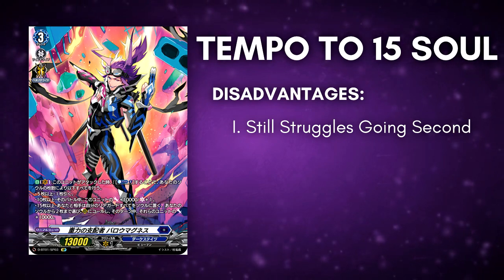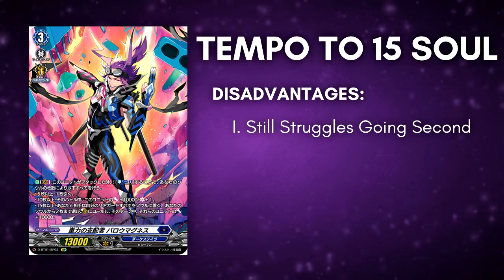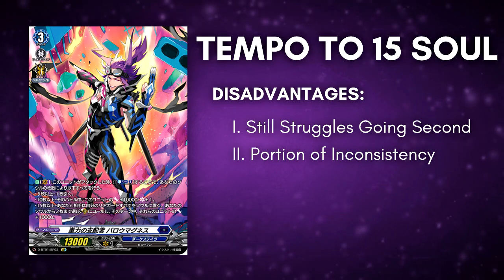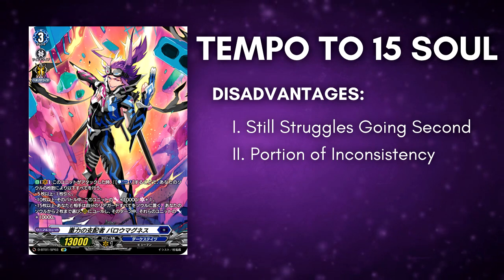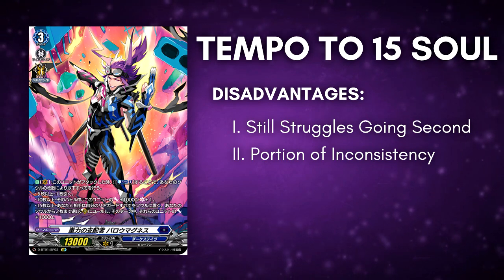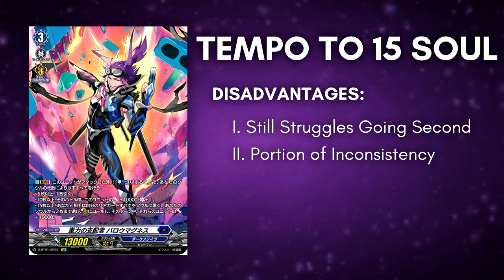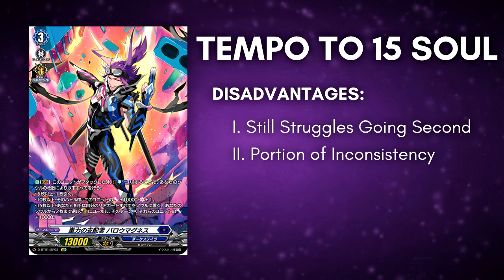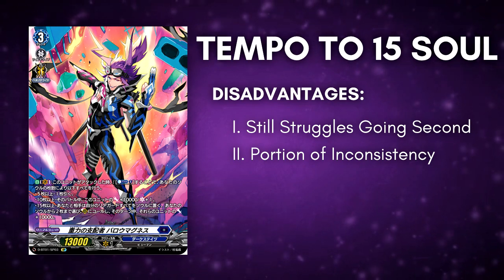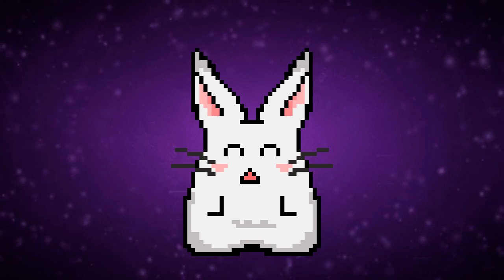Another disadvantage is that it still has a portion of inconsistency reaching 15 soul. This play style can afford to run non-soul charging cards, which means that it will have that portion of inconsistency. But at the very least, you will reach 10 soul on turn 3 very frequently — like 95% of the time — and then reach 15 soul on turn 4 onwards like 90% of the time. So it's still a pretty good ratio to work with, but sometimes you still brick.